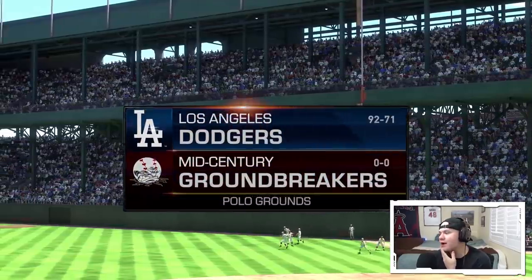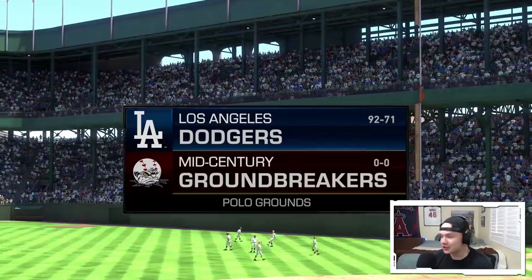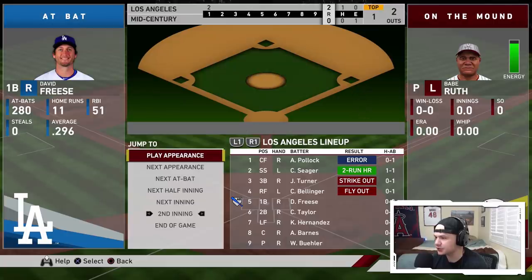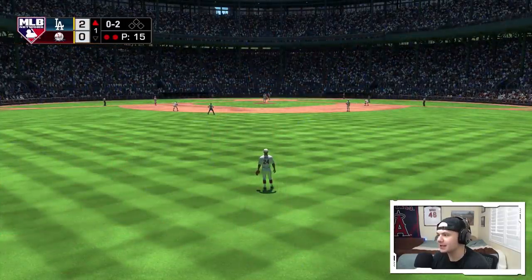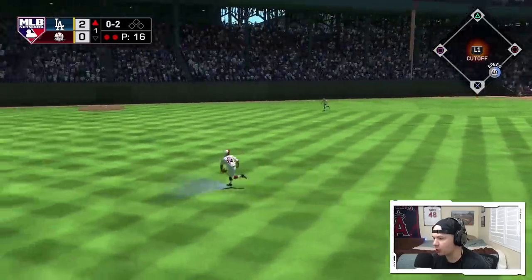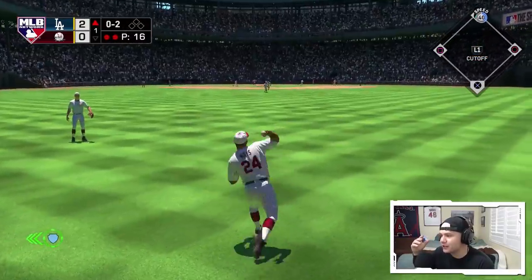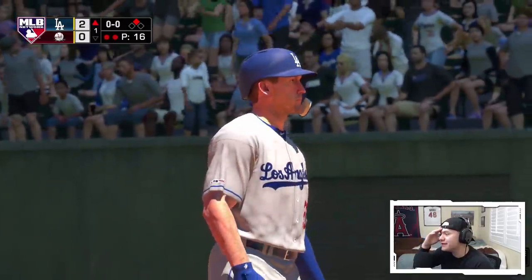Willie Mays at Polo Grounds against the Los Angeles Dodgers. I didn't choose an opponent, so hopefully he does pretty well — Babe Ruth on the bump. Let's go to Next Appearance. Looks like we're getting a fielding opportunity with Willie out here in center field. Oh my God, doesn't this just look perfect — Willie Mays in center field at Polo Grounds. The only thing that would be better is if he had a Giants uni on. Come on Willie, make the play! Oh my God, we literally almost recreated the freaking catch on our first opportunity with Willie Mays. That would have been insane.